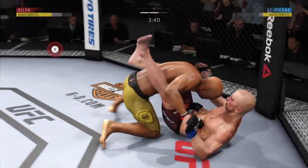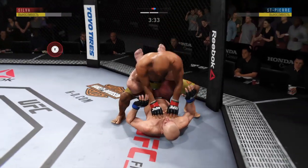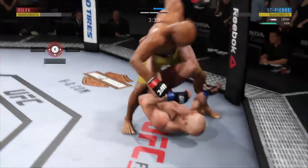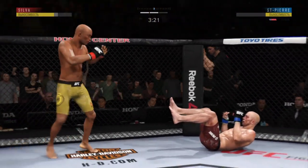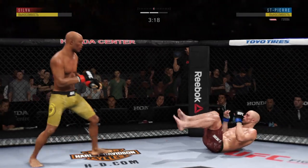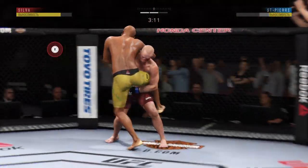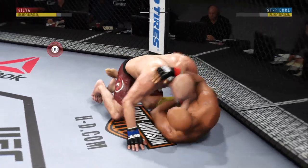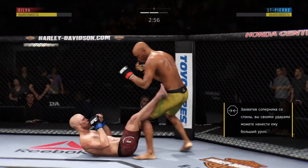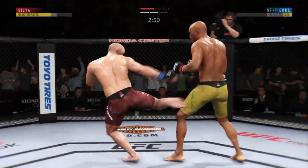And he reverses position. Really nice work to keep busy off of his back as he lands some more offense from Mark. Saint-Pierre's lower jaw very swollen now. Time to bite down on the mouthpiece and move forward. Oh, and he's back up again. Those gaps have been there for him all night — another takedown for George Saint-Pierre. Beautiful sweep. George Saint-Pierre may be trying to set up a takedown here. Keep an eye out for it.